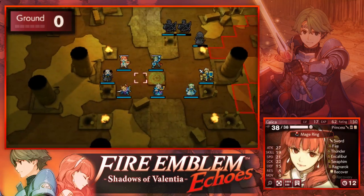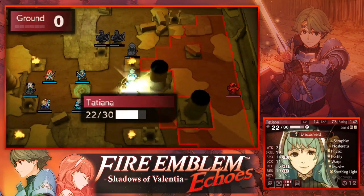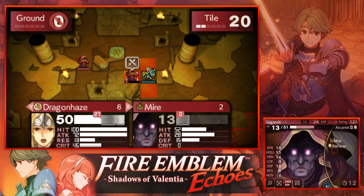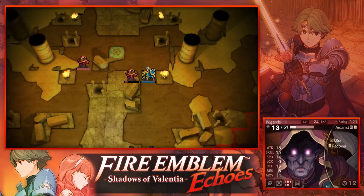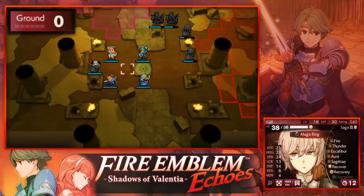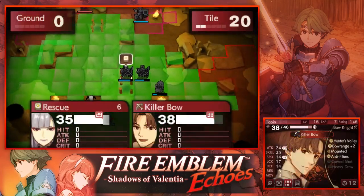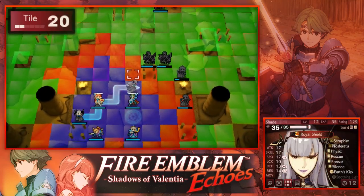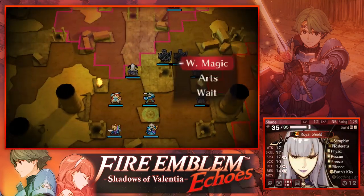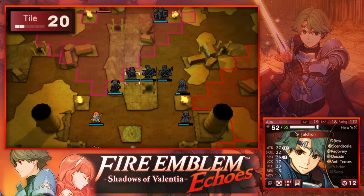We can definitely use Warp and put Matilda here. Let me show you Dragon Haze — look at this, 72 attack! That will one-hit-kill a lot of enemies in this dungeon. Then we can rescue Matilda back so she does not take any damage. You have to play extremely safe with your Alm and Celica, because if they die you will have to do this dungeon all over again.